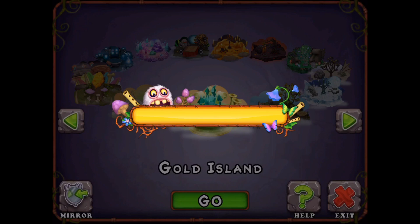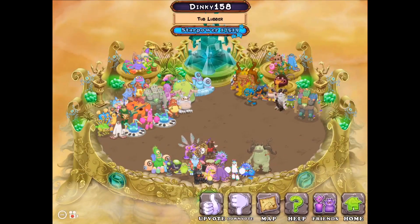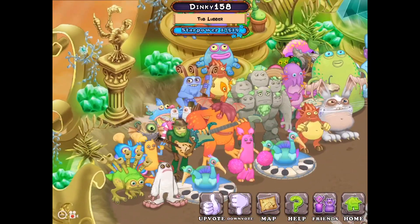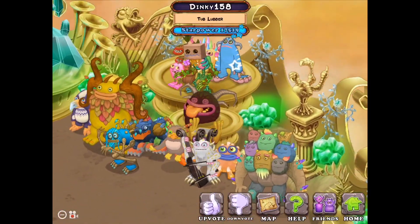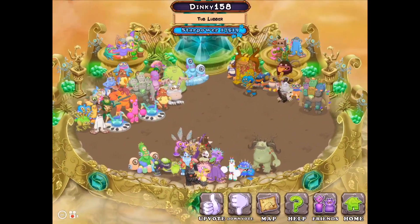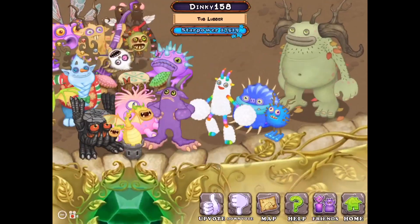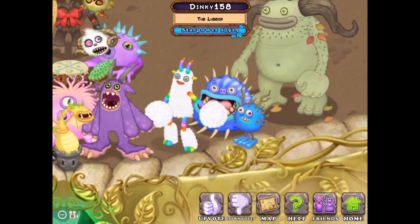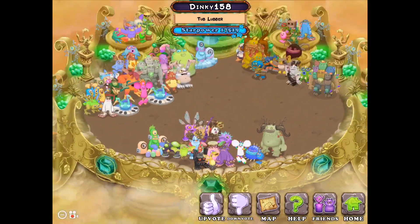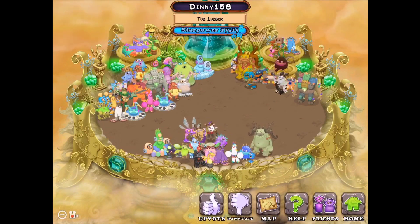Gold Island — they have different sections for each rarity: Common, Rare, and Epic. I don't think they have Rare or Regular Wobox yet. I didn't know Epic Ma was this color blue — I thought it was lighter. Let's listen to this song for a bit.